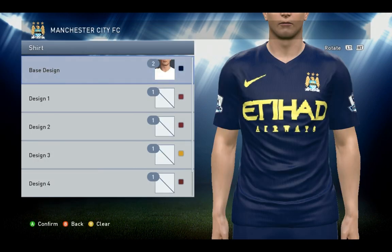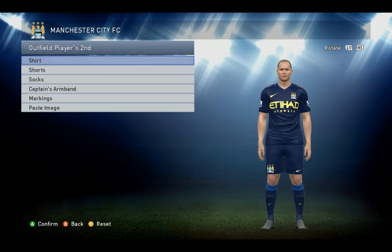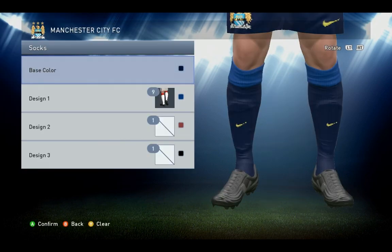The shirt is a sort of black, very dark navy, almost very close to black, and that's it — no design used here. The shorts again only base color, same thing. And the socks design one number nine, a little lighter blue there as you can see.